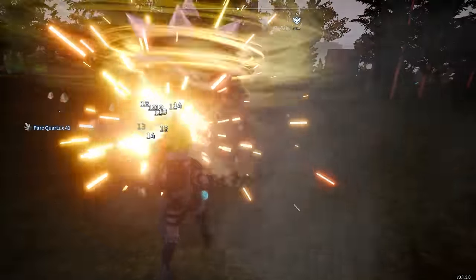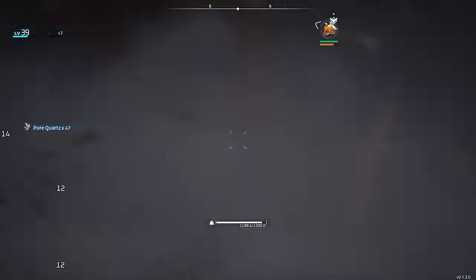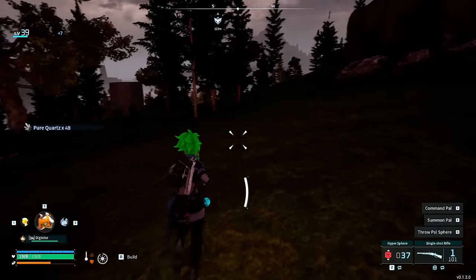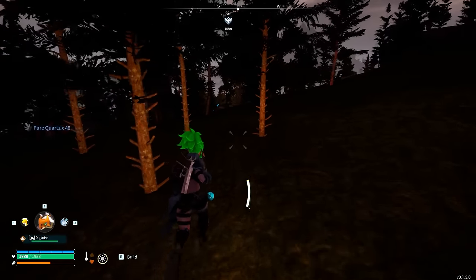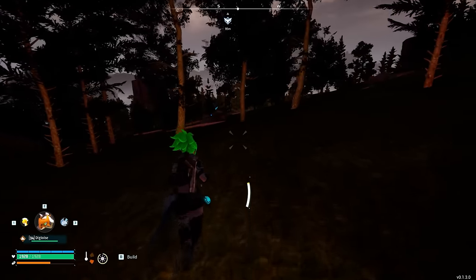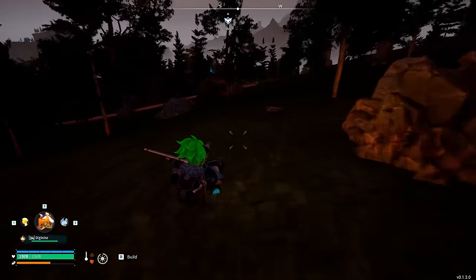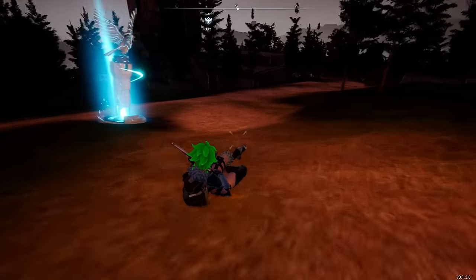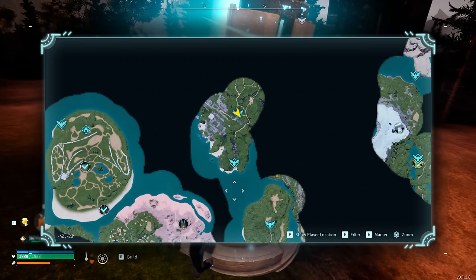I'll let him gather the last of it and then we'll be on our way. Usually you only need like one or two rocks in order to be good for a little while — you can see there's another one right over there. Because it's a higher level area, I'm level 40 so I'm not super concerned, but you can do this really low level. You just need to have the right resources, then hit back to the fast travel point.